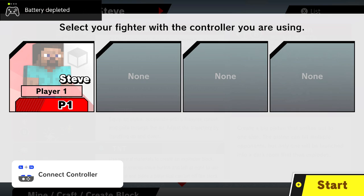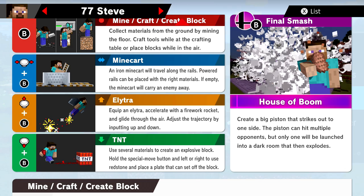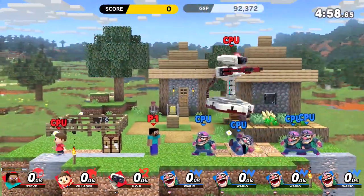My battery depleted — bad timing. So the mine/craft and break block neutral special works differently depending on where you are. On the ground, mine dirt, wood, stone, iron, and so on from the floor and walls — you can sometimes obtain rare materials like gold or diamond. In front of the crafting table, create the strongest tool with materials on hand. In the air, use your materials to create blocks you can stand on. So interesting — so much depth to that.